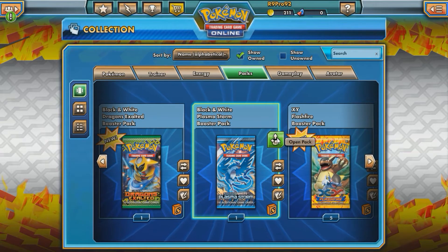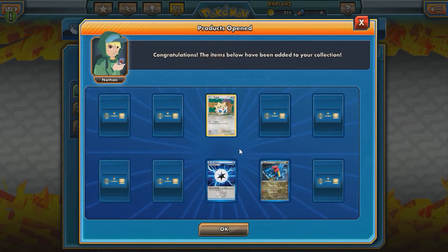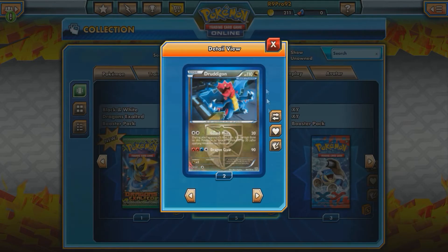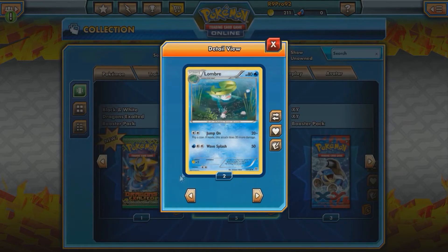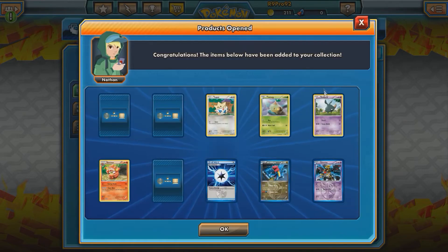Plasma Storm — I am hoping for a Cobalion EX, let's see. Nothing new... and we got a Giratina. Not bad, not bad. Probably nothing at that Plasma Energy — that's pretty cool though.